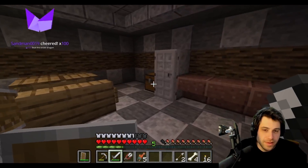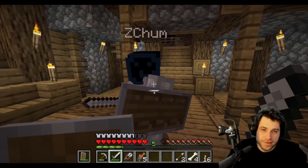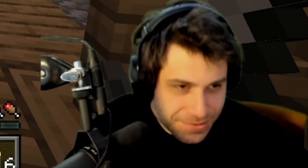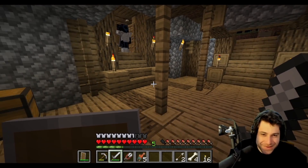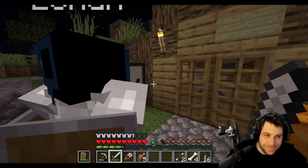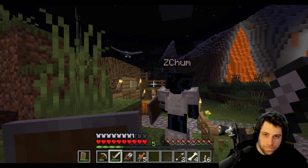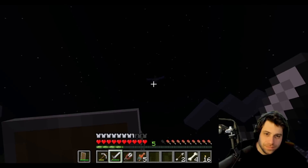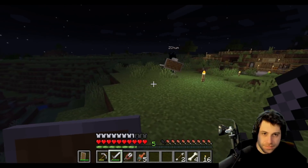They plan to eventually fight the Ender Dragon. ZChum says to take it one task at a time — right now they need wool so phantoms don't keep attacking. They need to wait for daytime and find some sheep.